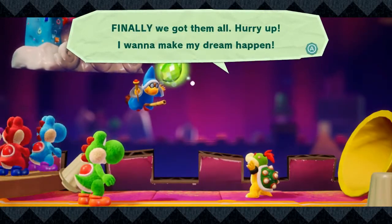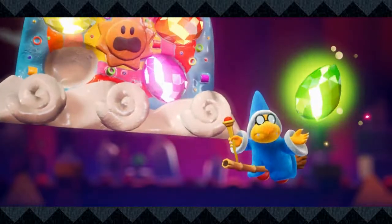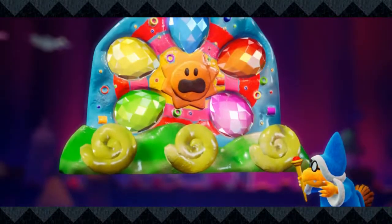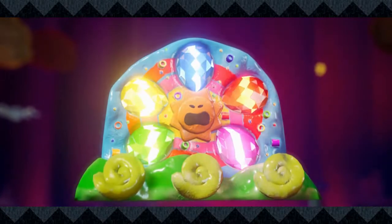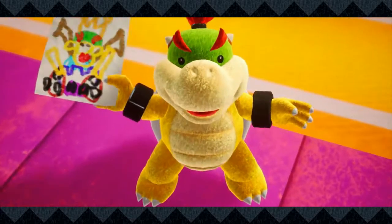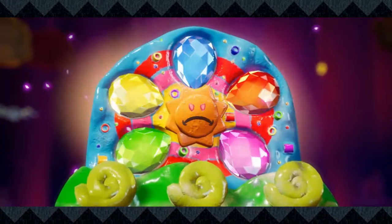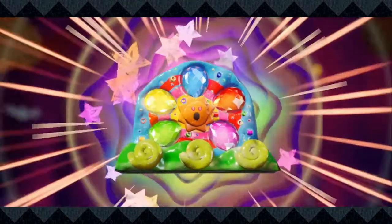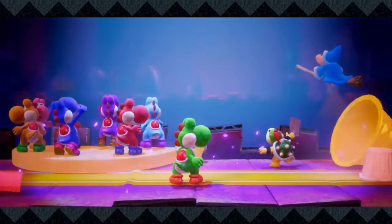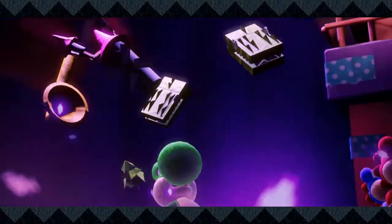Finally, we got them all! Hurry up, I want to make my dream happen! Of course your stumpiness! Make a wish, whatever your stinky little heart desires! I was going to say that the area where the Sun Dream Stone is kept actually does get brighter. I'm the biggest, most awesomest robot! Maybe that's why Bowser Jr. has Digger Leg and Mega Leg under his control. Wishing for a giant robot that the Yoshis could still defeat is kind of along the lines of Commander Red wishing to make himself taller.